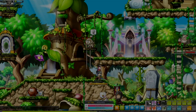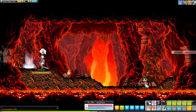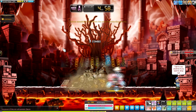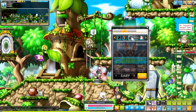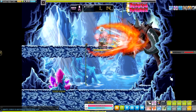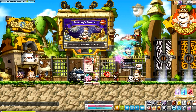Tip number one is Horntail and Zakum runs. The beauty of bossing in MapleStory is that you are not limited to one character to boss on. With the update to the boss queue system, you're able to teleport to both of these bosses within seconds as long as you've completed the pre-quests. Grab an EXP coupon along the way from the legion store, find a rune if you're lucky, and head to Zakum first and then to Horntail.